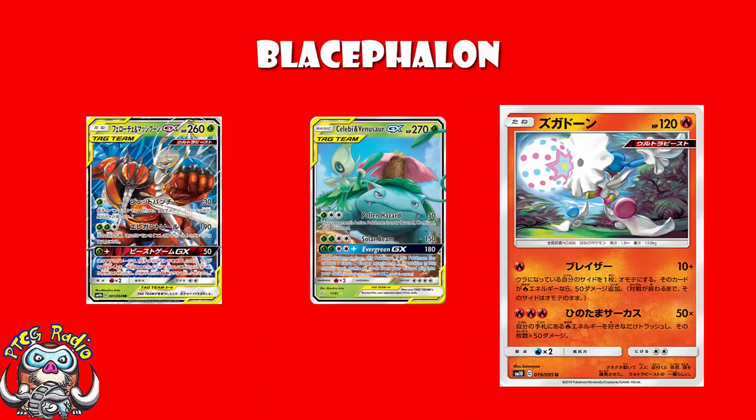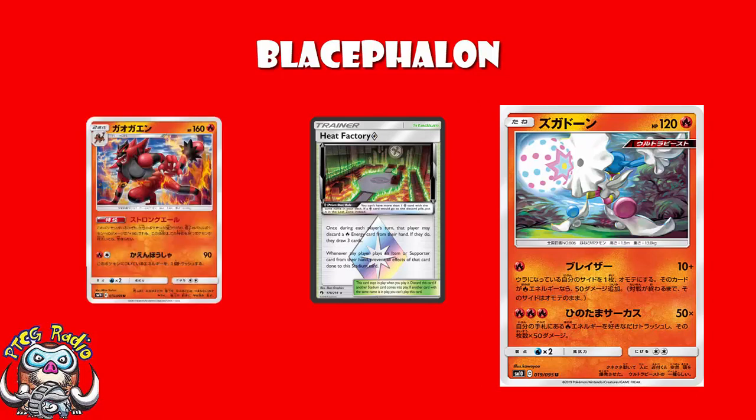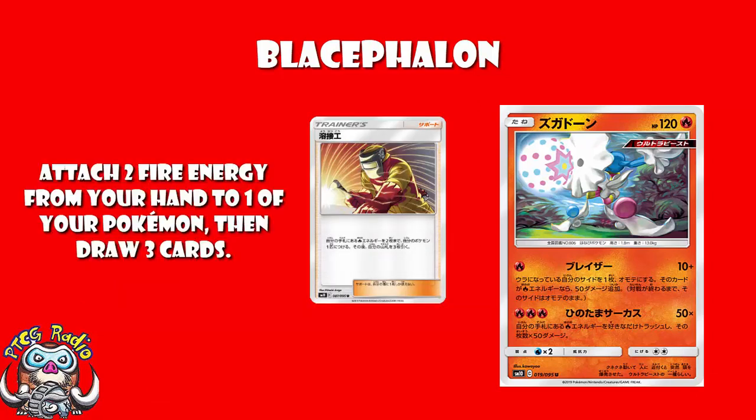In Unbroken Bonds, we're going to have Buzzwole and Pheromosa, probably the best Pokémon in the Japanese format right now. You've got Heat Factory Prism Star for extra drawing, the Incineroar we looked at the other day that lets you do an extra 30 damage, Salazzle that works like Heat Factory Prism Star as an ability, and Welder, which allows you to attach 2 Fire Energy from your hand to one of your Pokémon and draw 3 cards. Fire is a good type to be right now.